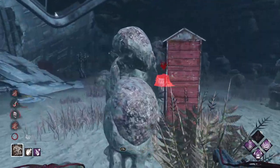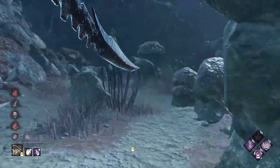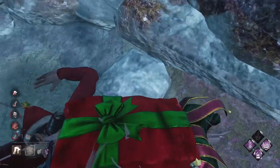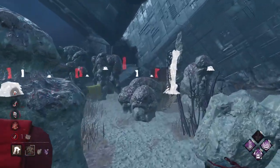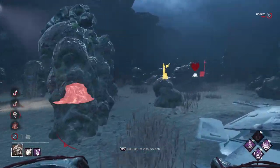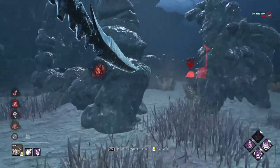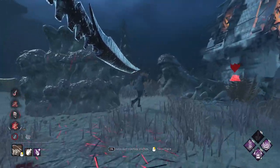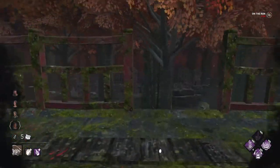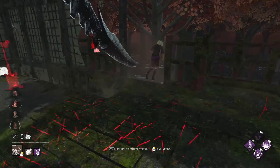The fifth and final point is turrets — the counter-play survivors use to knock Xenomorph out of its power, forcing it onto two legs, slowing it down, increasing its terror radius, and removing the tail attack. One key discovery: when coming out of a tunnel, turrets are disabled for a short period and you cannot destroy them during that window. You have to wait for them to re-enable before swinging to attack them.